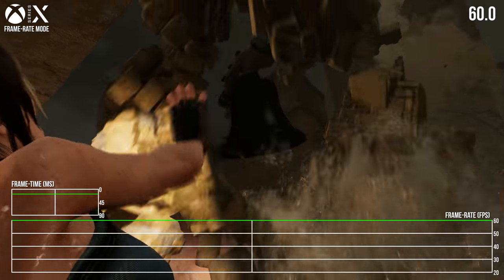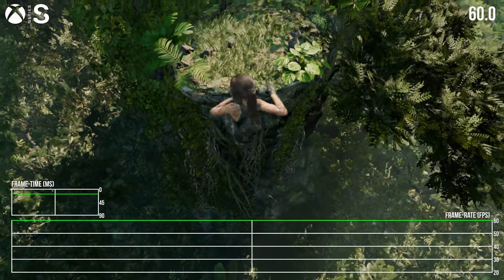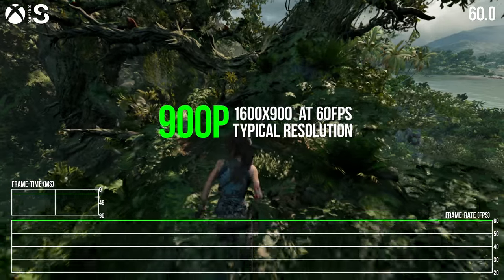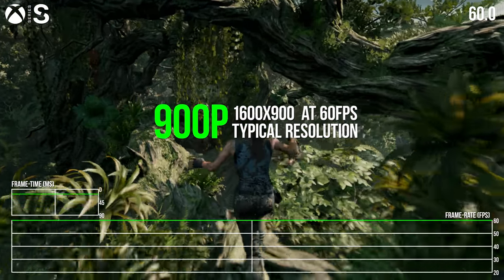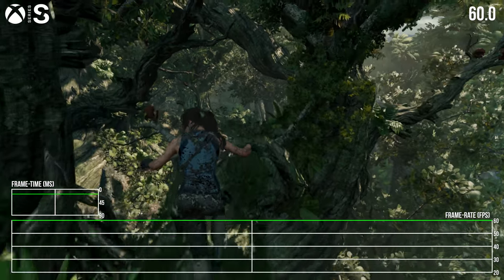To round out the summary, we have Xbox Series S, which had no mode toggle to begin with. It continues to run at 900p, and on the new patch it just gets an officially instated bump to 60fps rather than relying on FPS boost to do it.